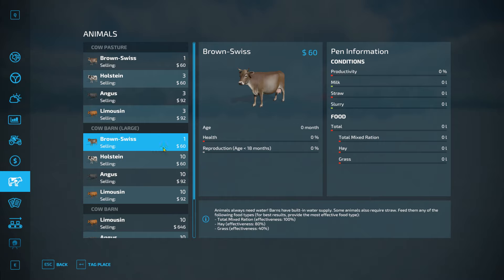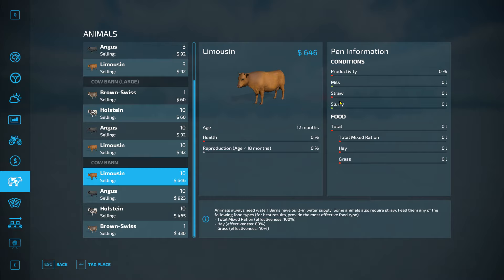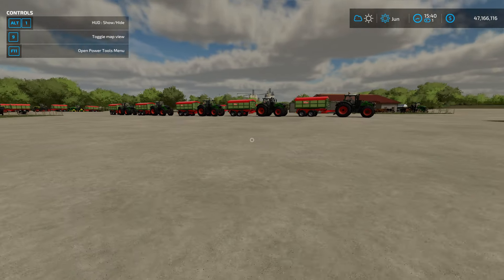Moving down to the large cow barn — in the conditions you'll see productivity, milk, straw, and slurry. You can give them straw, total mixed ration, hay, and grass. The large cow barn also produces milk and slurry, and you can feed straw, total mixed ration, hay, and grass there as well. Reproduction age is 18 months — at 18 months they will produce another cow.